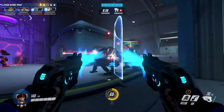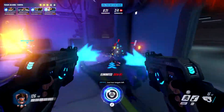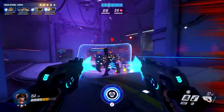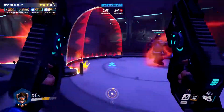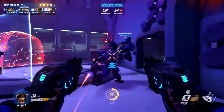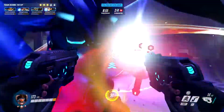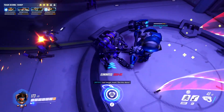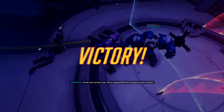We need to kill these OR-14 NSs — four of them — and then we've won. Then we've basically stopped the uprising in King's Row, also known as London. On a higher difficulty there'd be more of these OR-14 NSs and you'd really be struggling. Reinhardt's getting booped around by them. But there we go — that was King's Row Uprising. We won!